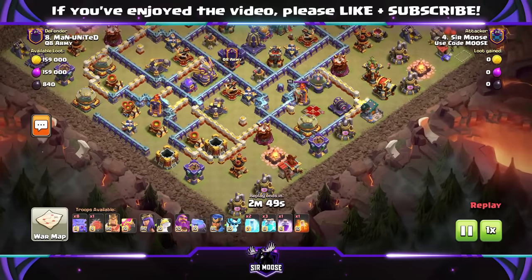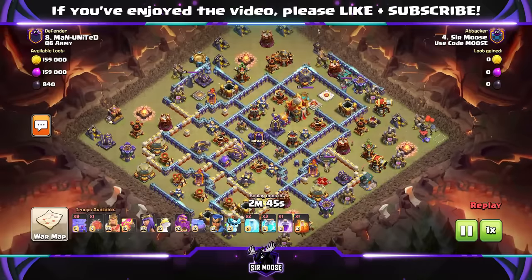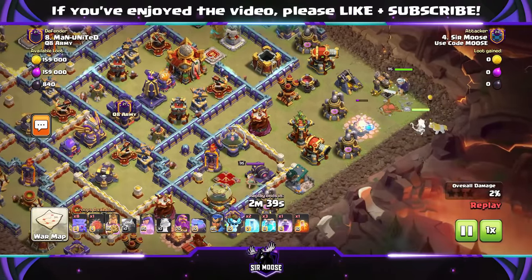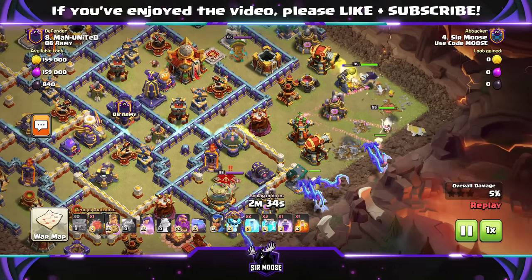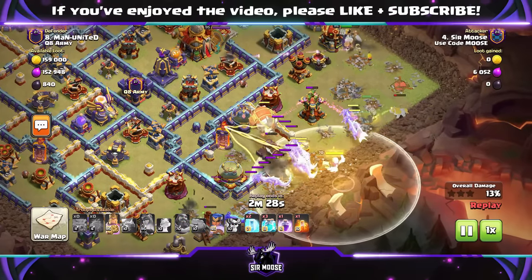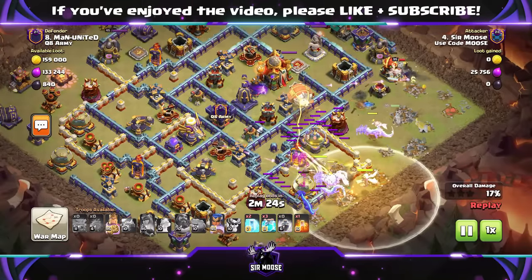So what are we going to do on this base? Again, it's a bit of a funnel because we want to send those Dragons to the core of the base. On these sorts of bases, I like attacking from the side — normally the side where the Queen is. So King and Queen in that right corner, hopefully taking out the Multi-Archer Tower and the Ricochet Cannon. Then a beautiful spam attack: send in the Dragons, send in the Battle Blimp, use the Grand Warden ability, and focus all concentration on the Town Hall.